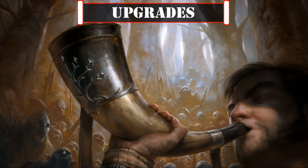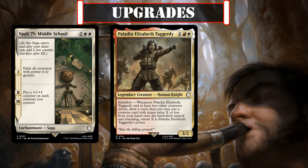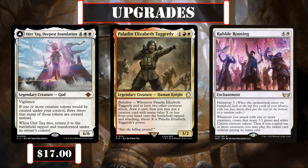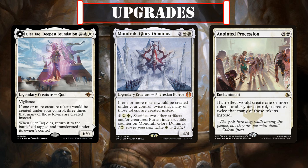And, of course, we can supercharge our creature token creation by exchanging out Vault 75 Middle School, Paladin Elizabeth Taggarty, and Rabble Rousing for the token-multiplying Ojer Tak Deepest Foundation, Mondrak Glory Dominus, and Anointed Procession, which can passively double or even triple our token production so we can absolutely flood the board with bodies — while also, quite fittingly, doubling the price of our deck in the process.